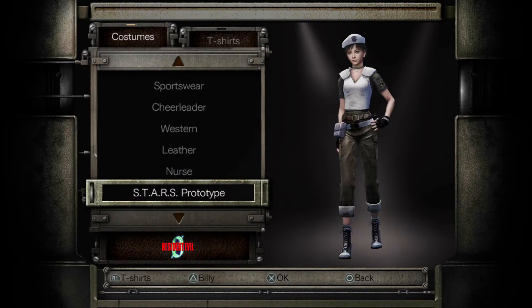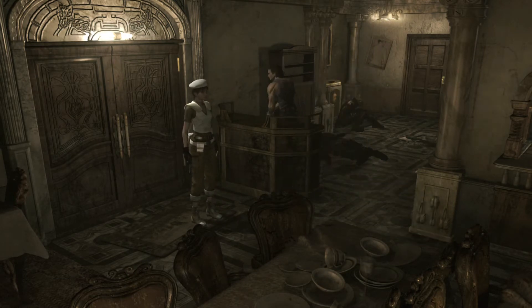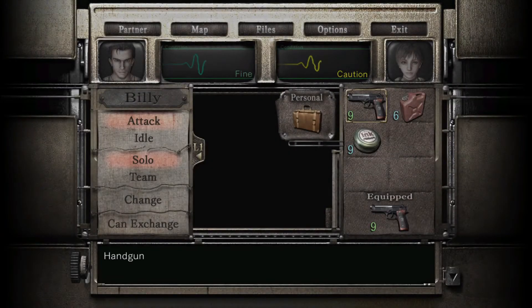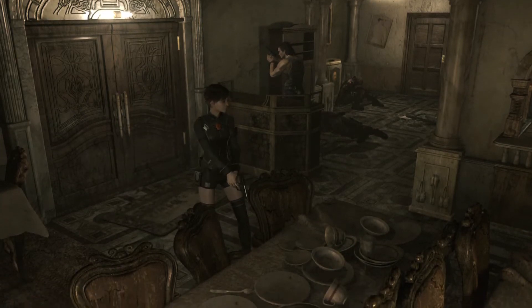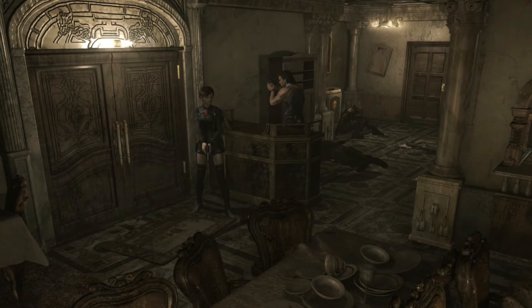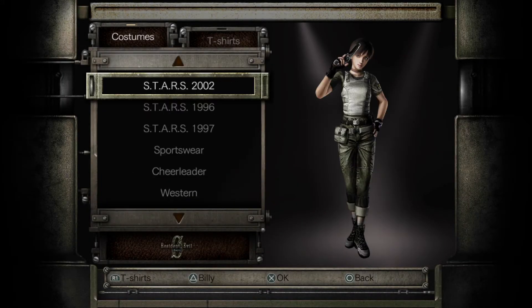A lot of people like it for reasons we're probably not going to talk about on the channel. This outfit is probably one of my favorites — the STARS prototype. Resident Evil Zero was originally supposed to be on the Nintendo 64. I really like this outfit because it kind of mirrors Jill's outfit, with the shoulder pads and everything. There's also the Team Wesker outfit, which is based on Jill's outfit in Resident Evil 5 — they made their own little touches to it. Her eyes are yellow in this one. I won't get into detail because it's spoilers for those who haven't played RE5, but it's related to Wesker. Let's go back to the default.